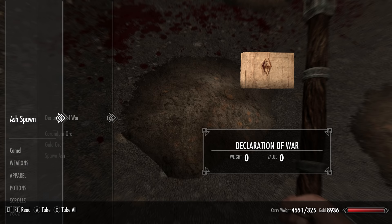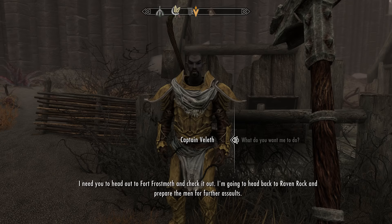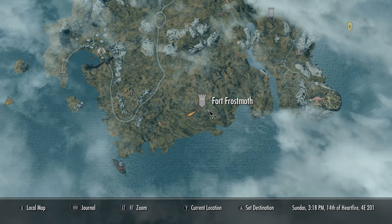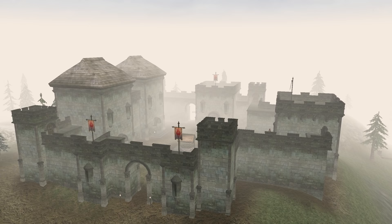Remember this guy from Blood Moon? He's back. We'll have to grab the note, take it to the Captain, and he'll give us one simple yet badass task: take out General Falx Carius. And to do this, we'll need to head west from Attias Farm to the ruins of Fort Frostmoth.